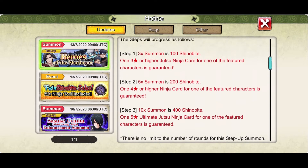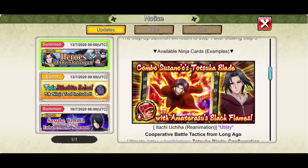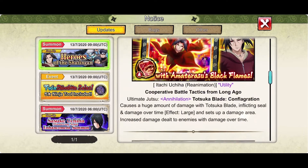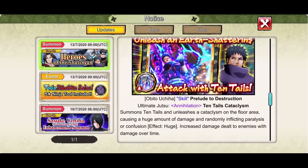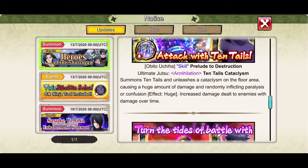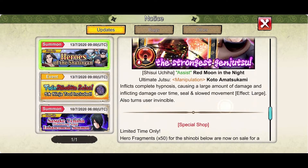There are 3 steps. The first one is 100, the second one is 200, and the third one is 400. The 5-star ninja card is Garenchi. If I can get his ultimate, it would be nice since Itachi Reanimation is good as well as Kakashi. The ultimate of Obito is dealing damage over time for about 2 seconds, which is not bad. And we have Uchiha Shisui with the ultimate genjutsu.